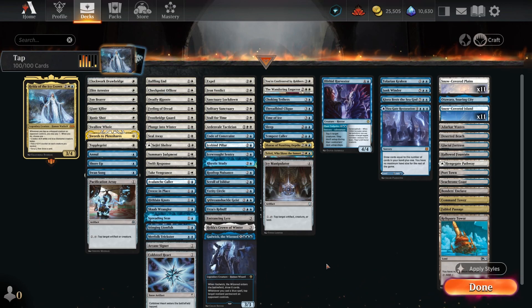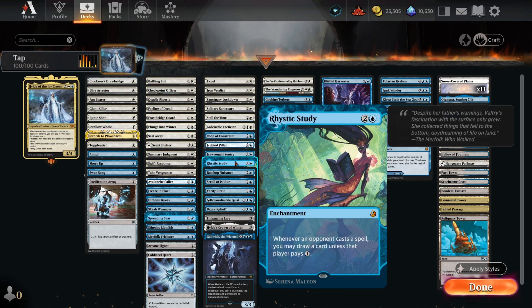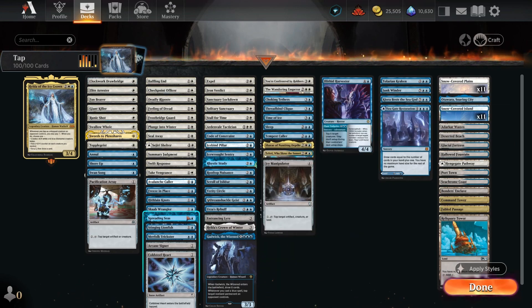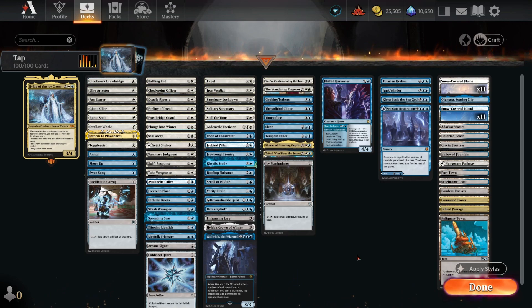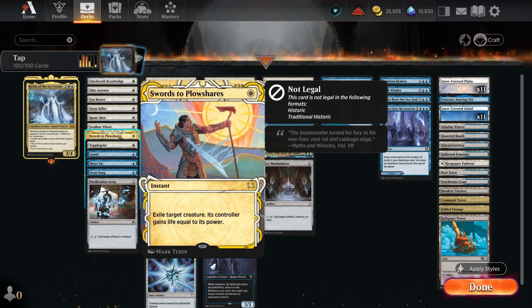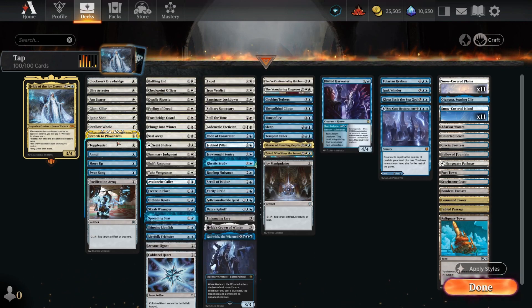We do have the inclusion of some fun new cards from Wilds of Eldraine here that we get in Historic Brawl — things like Rhystic Study, which is always fun to run in blue, and also Spreading Seas, which will put in a decent amount of work for us. Disrupting our opponent's mana base is very powerful. As a blue and white deck, we do have access to some strong options for removal as well, like Swords to Plowshares, and we have that ability to tap down our opponent's creatures, making it very difficult for them to actually get ahead.